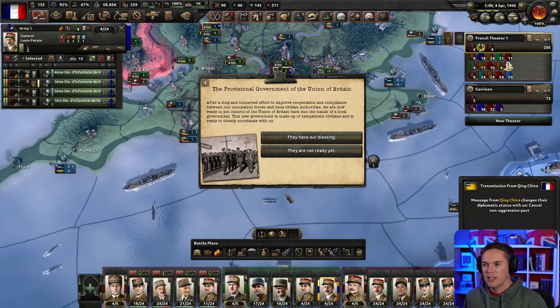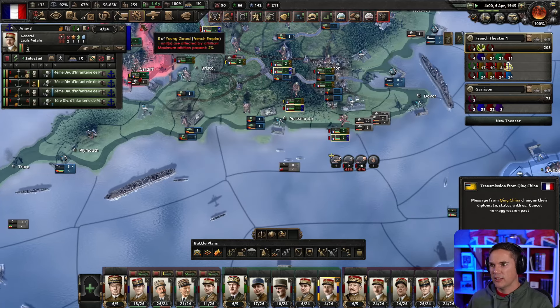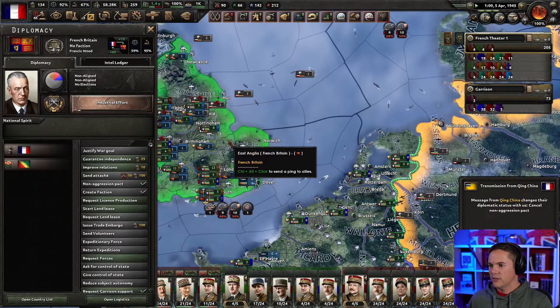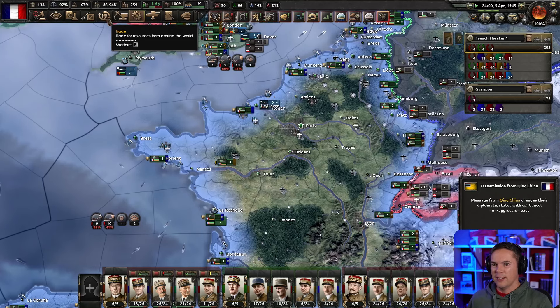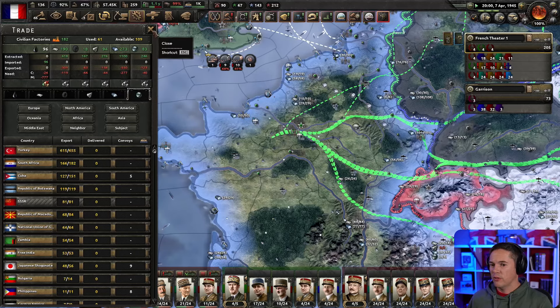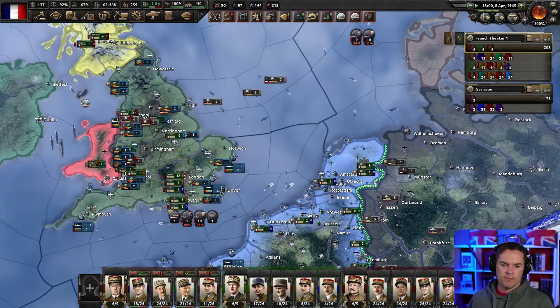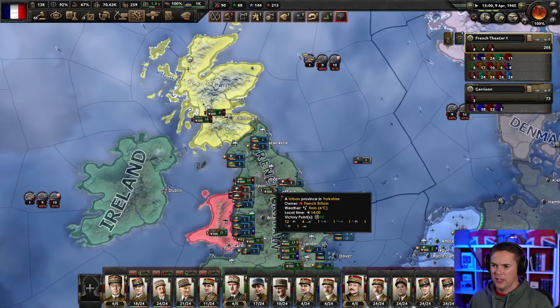We're now ready to put control of the Union of Britain back into the hands of a local government. I actually wanted them as a puppet so I want to see how this works. They should have good relations with us. I don't think we're importing anything other than oil at the moment. We've broken the United Kingdom up considerably.